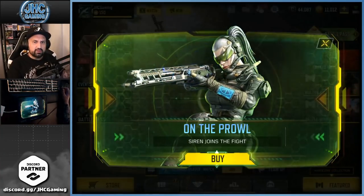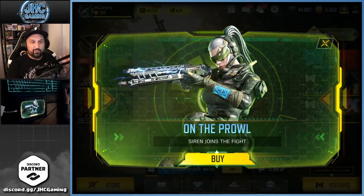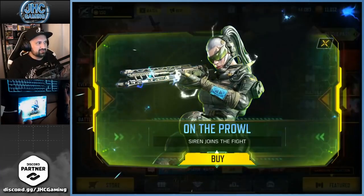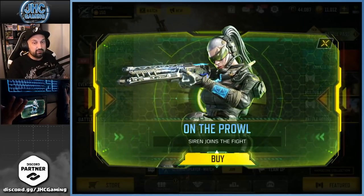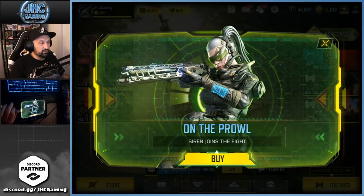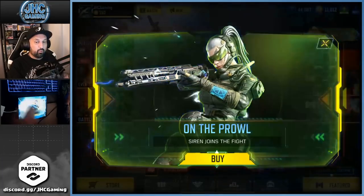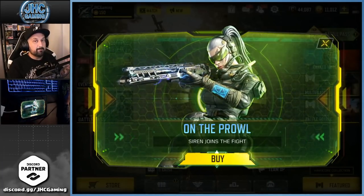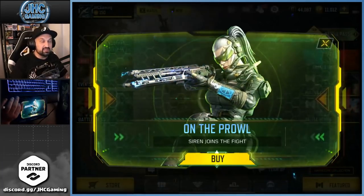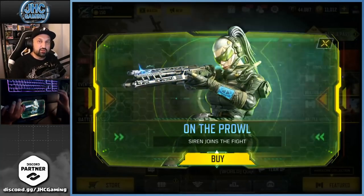On the Prowl is here — brand new soldier skin Siren and a new legendary weapon, the marksman rifle Railgun skin, and it looks like electricity. Definitely we'll go for the soldier skin, see if we can get lucky with the weapon. Lately it's been pretty good — three of the last five lucky draws I was able to get the soldier skin before the last two spins, so been saving a lot of card points. Usually I don't go for the guns, but let's get started.